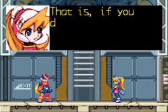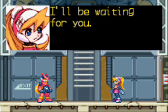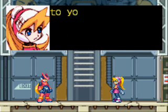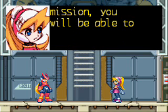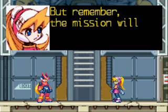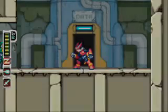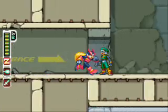Escape units — only use them in dire situations. If you get a failure mission, you instantly go back to F ranking, meaning you can't get any power-up skills. I may not get that many EX skills in this.